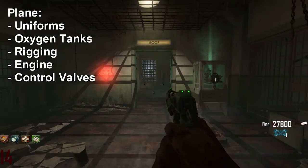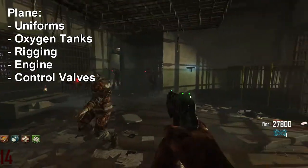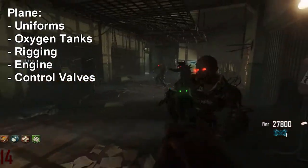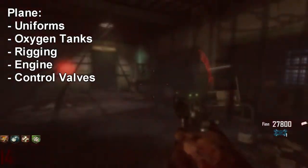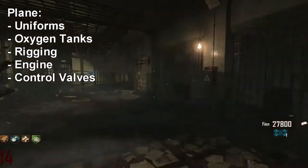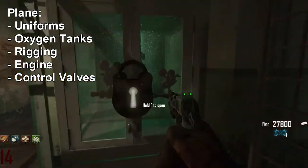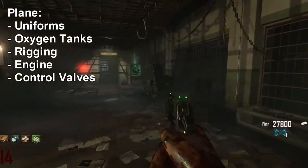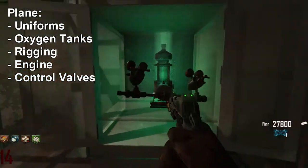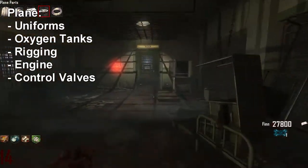The fifth part is the control valves, found in the infirmary next to the dog spot. This is the only piece you don't have to go into afterlife to get. Just open the door with the warden's key and grab the part — run in circles to keep zombies at bay. Now we have all the parts for the plane.